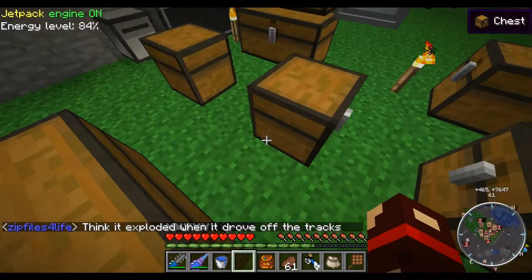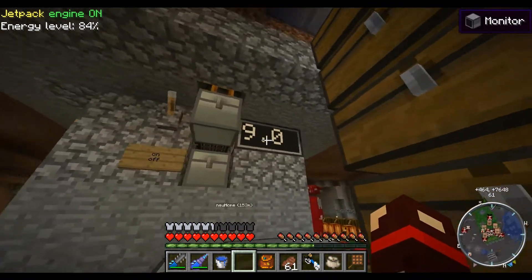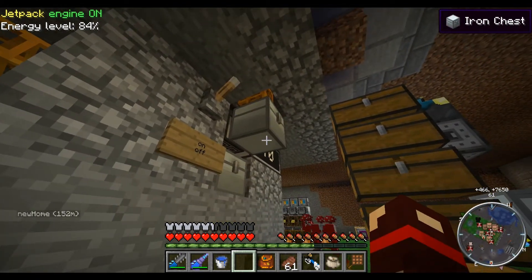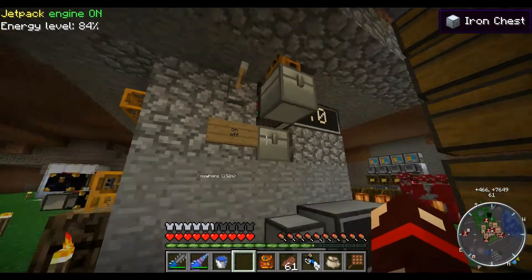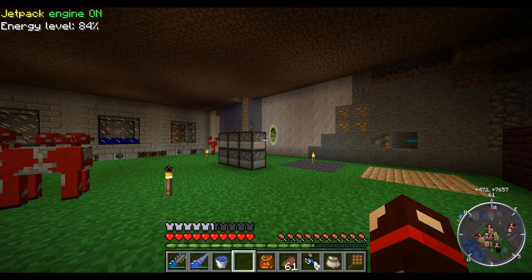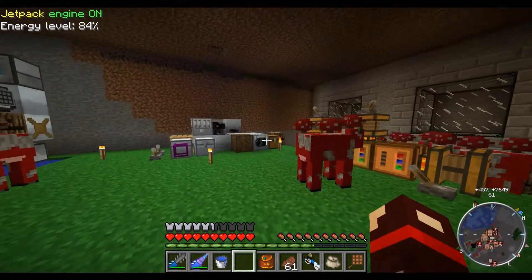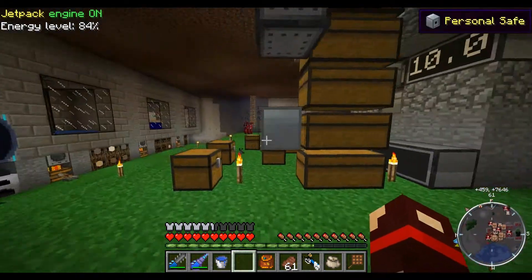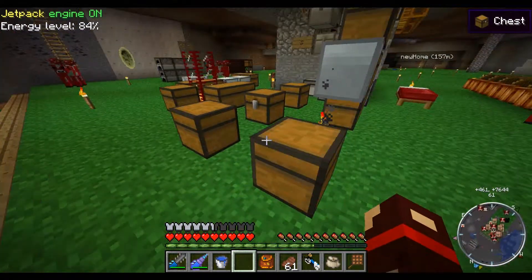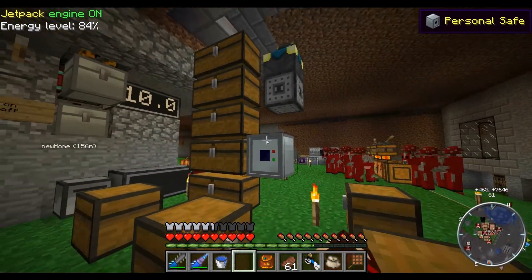I added a monitor to Merlin so that he will display a level here instead of me having to check it. Above him, I just put a relay and a pipe and then a chest. I made a safe instead of using the ender chest — the ender chest was secure in that other people couldn't take from it, but now I have a safe.